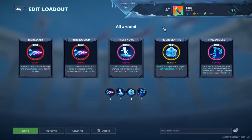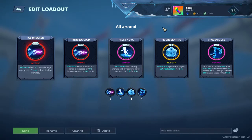Next will be Frost Nova. Arctic Wind blasts nearby enemies with a Frost Nova as you leap, inflicting Chill for 1.6 seconds. That's really helpful because you need a lot of ways to put Chill on your opponents in order to make this build work.